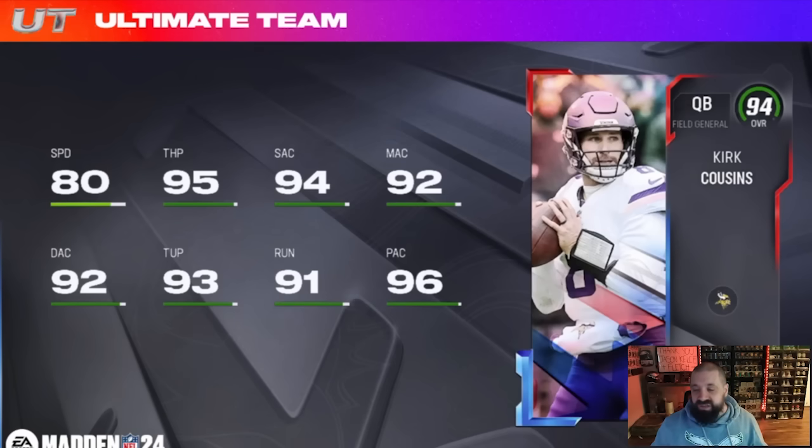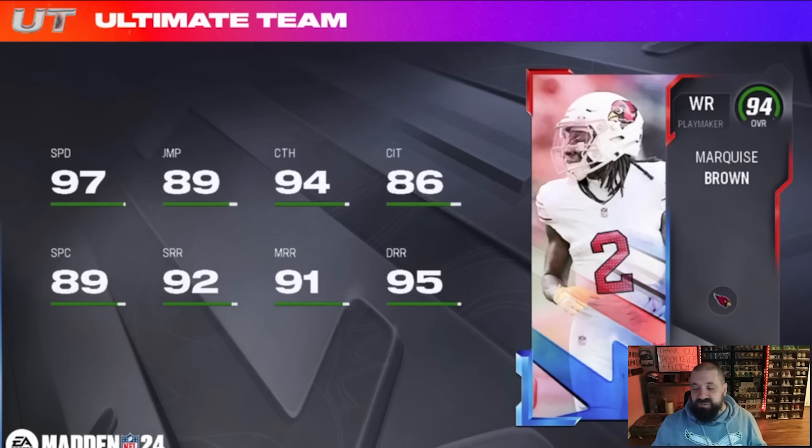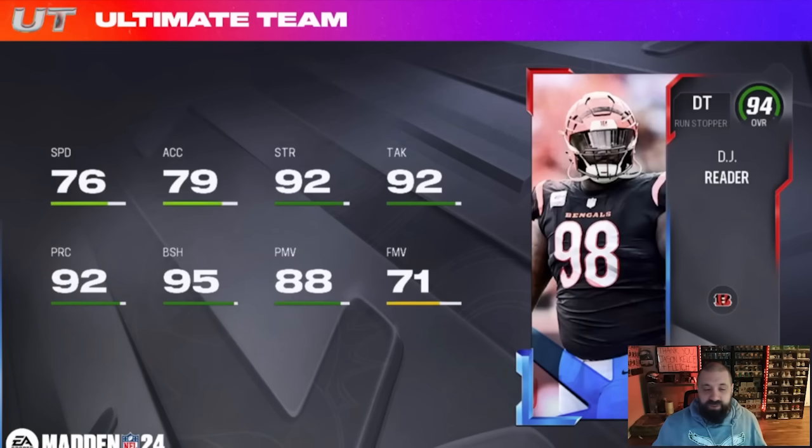Marquise Brown is the next one — 97 stock speed on this card, so a lot of you can get him to 99 speed. Catch ratings are good and the route running is good enough, especially deep route running. This is going to be a good budget option, or a really good free option from the free fantasy pack, and also works as a kick returner to last you through the rest of the year.